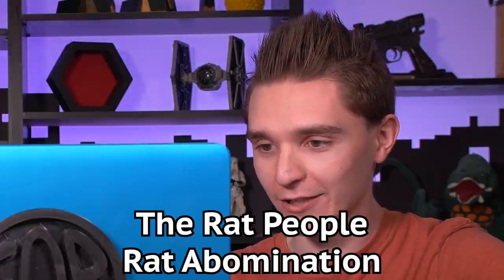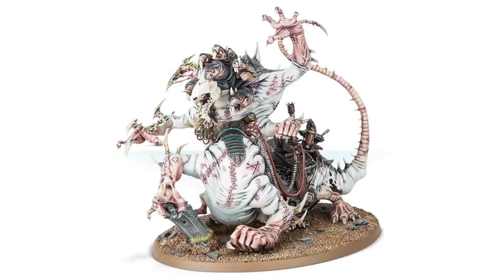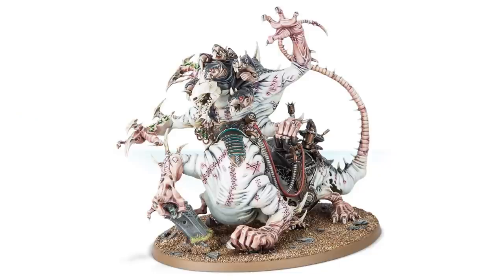Moving on — the rat people's rat abomination. Good old square base. Oh, and look at the options — you get so many options. If anyone has seen the Kevin Smith movie Tusk, this is from Tusk. And it's 60 bucks — give me two. It's stitched together, it's gross. There's rats in it and coming out of it. Its skull has no eye holes. This model is a ten for me — I want this model. I don't want to collect Skaven, but I want this model. It's so gross, I love it so much.